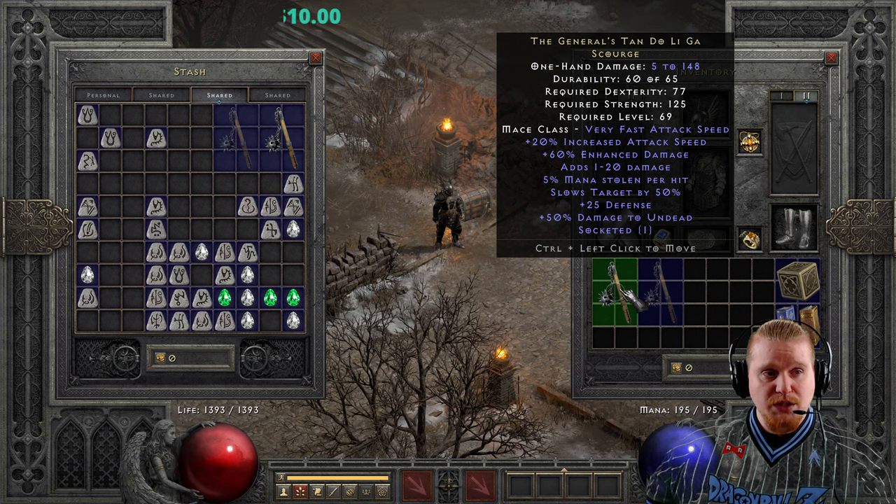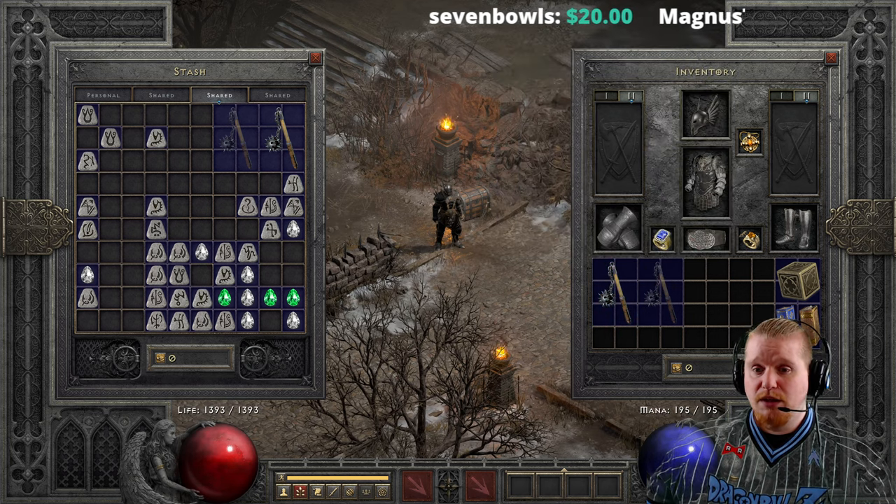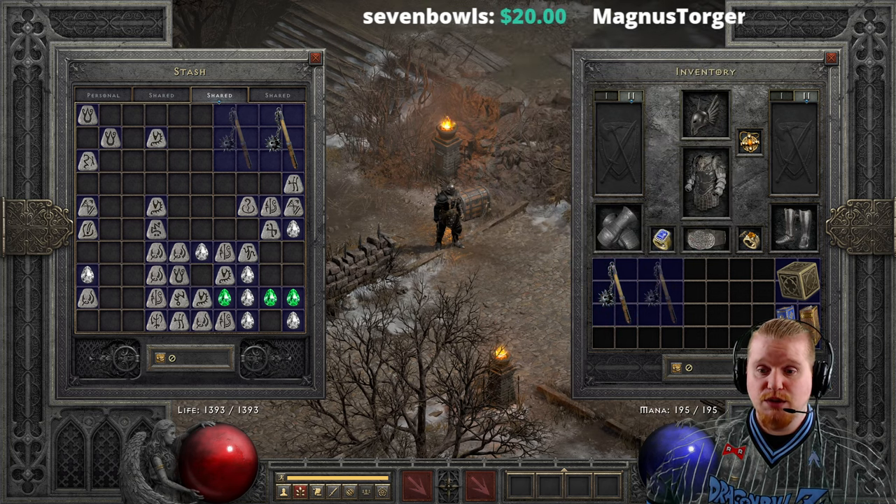I've actually always been really impressed with General's Tandolagah on an early level character, and I've used it quite extensively on low levels. But it's really just because it's so readily available — you find it just about everywhere. And speaking of finding it, let's go take a look on Silospen and see where we can find ourselves a General's Tandolagah if we wanted to go hunting for one.